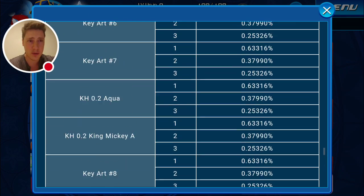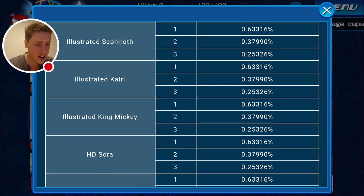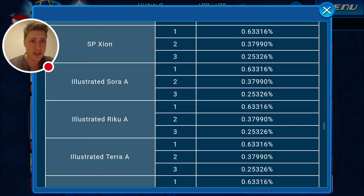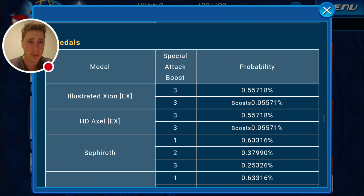So again, if we add up every single number in this list — and believe me, I did the math — it's 78 copies times by that 1.266%, which adds up to 98.773%. And if we add on the final little bit of percentage given to us by Illustrated Xion's normal and boosted percentage plus HD Axel's normal and boosted percentage, it adds up to 99.99%. Pretty accurate. It's interesting — of any one guaranteed pull, the two new premiums are about half as likely to appear as anything else.